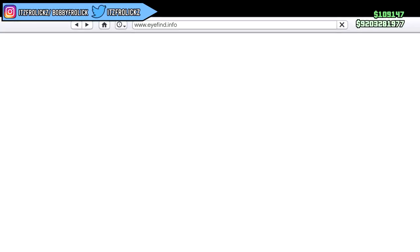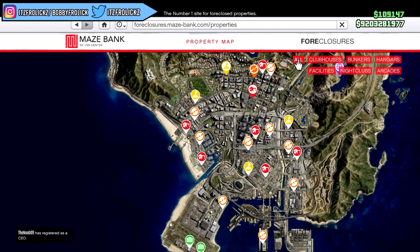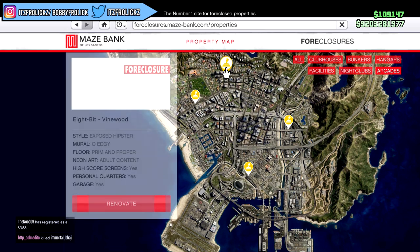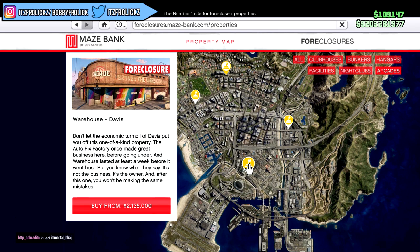Simply just go onto the internet here and go over to the Maze Bank Foreclosure site. Enter the site and you'll notice there are a few new icons. What you want to do is go to arcades — there are four different options. The most expensive is 2.5 million, then 2.3, then 2.1, and the cheapest option is 1.8 million.